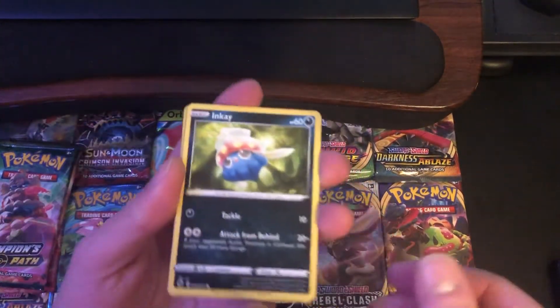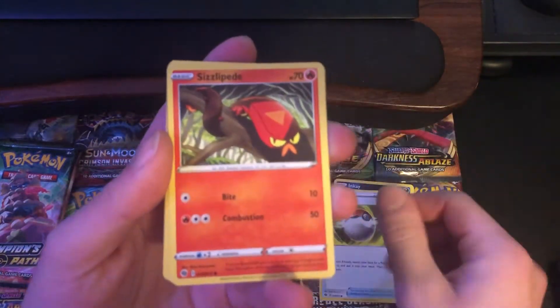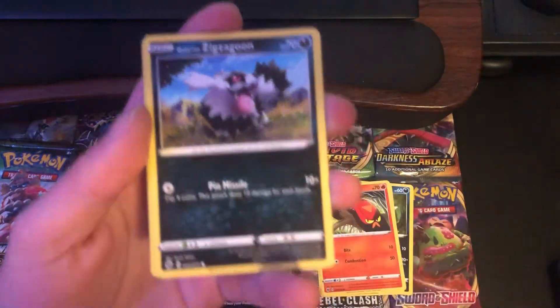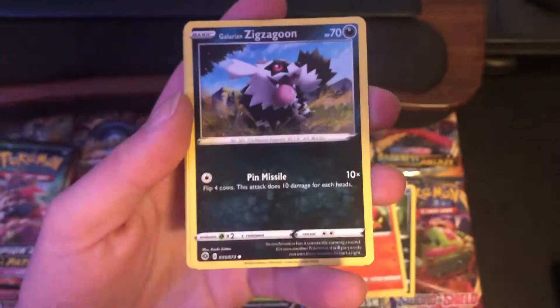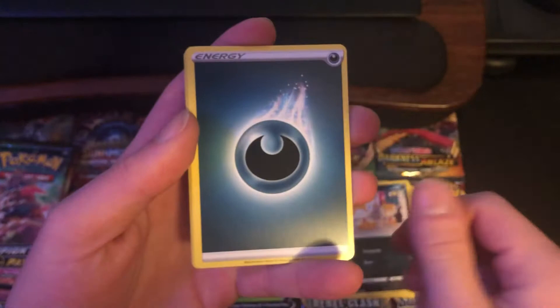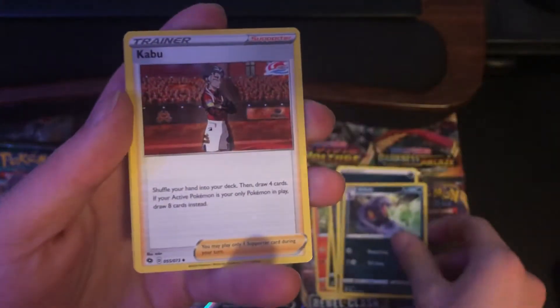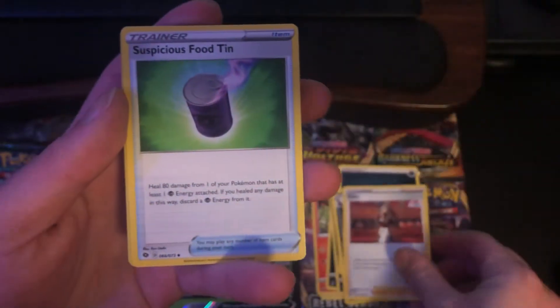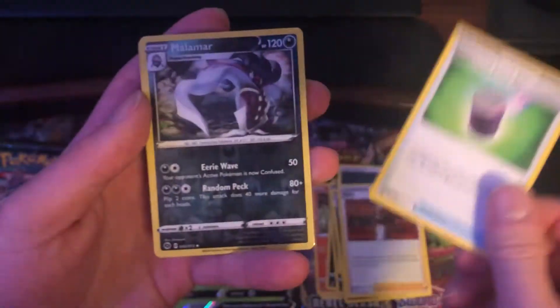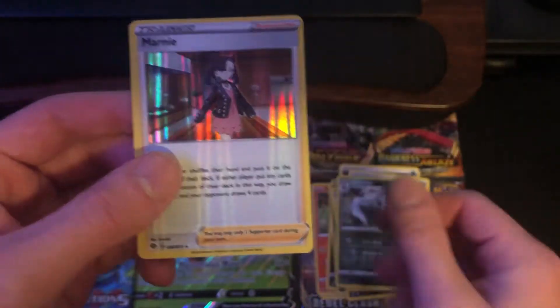Starting out we got an Inkay, Pokeball, Sizzlipede, Galarian Zigzagoon, Scraggy, Darkness Energy, Arbok, Kabu, Suspicious Food Tin, reverse holo of a Malamar, and the rare is a holo Marnie.